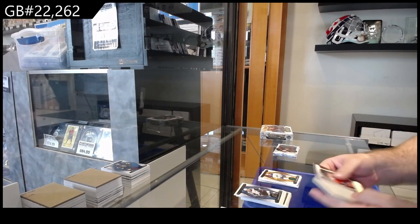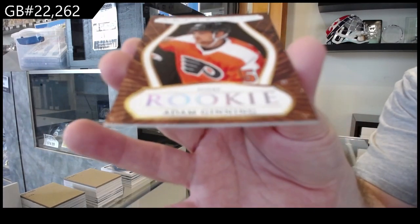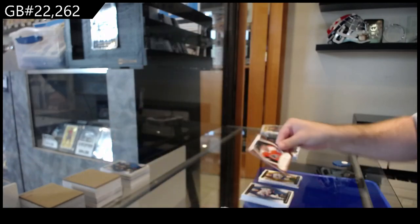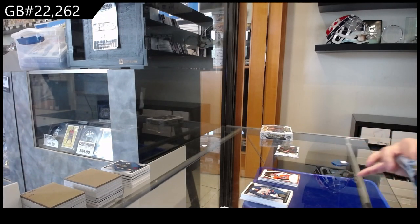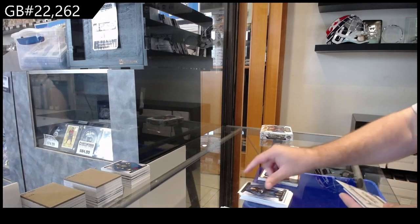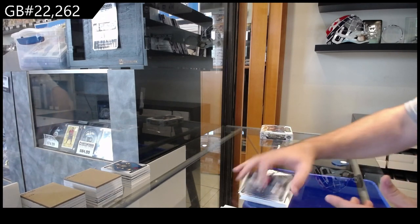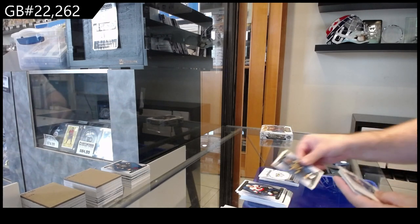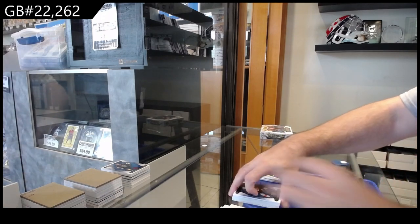We've got a Leather variant of a rookie of Ginning for Philly. Rookie redemption Nashville Predators — you're getting redemptions here. And a 4.99 of McDonough for Vancouver.